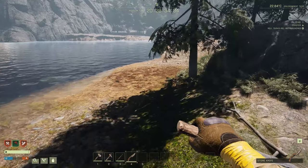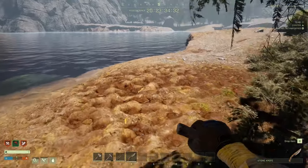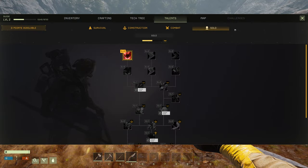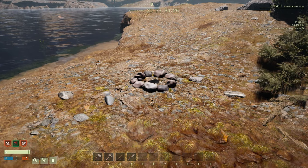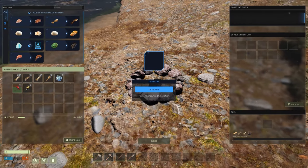Now we're going to place down the fire over here. I've already crafted the fire, so I'm just going to deploy it. I'm going to press my mouse button, then press F.